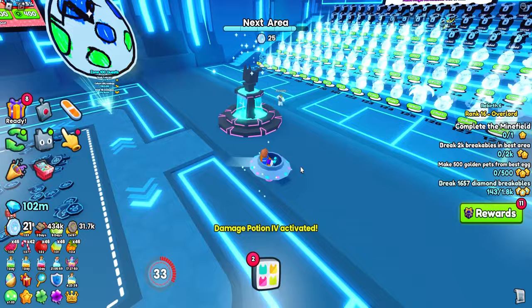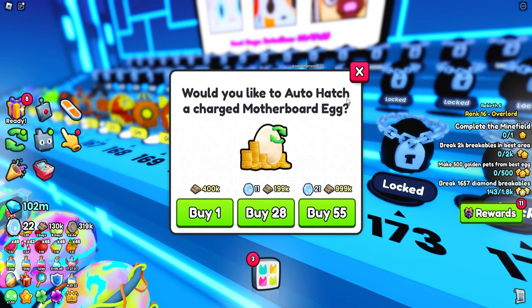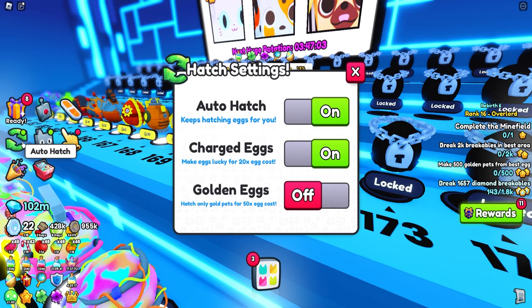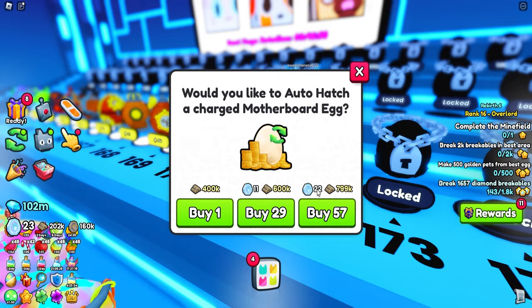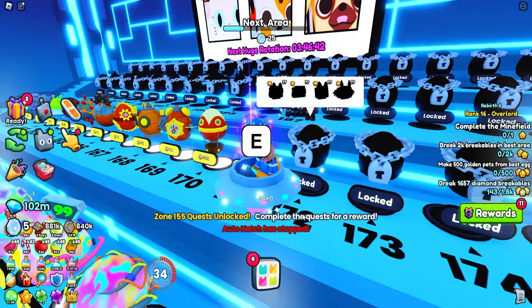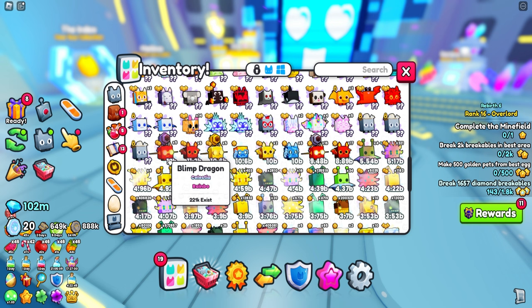Before I can really advance to the next area, I've got to open some eggs to get a little bit stronger. These look not half bad - I love the Steampunk era and I'm really glad they brought it back. We can only buy like 55 because I put up charge eggs so we can have a little bit of luck for our 20 times egg cost. That's going to cost like 400,000 and it'll take our new currency as well. Let's open 57. We only opened up a little bit and that took a lot out of us. Let's check out these new pets. Whoa - that's a lot of damage. 12 billion!